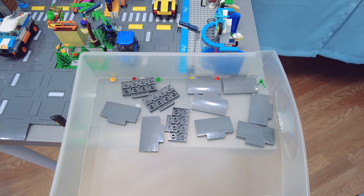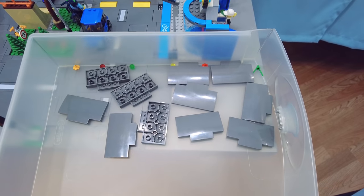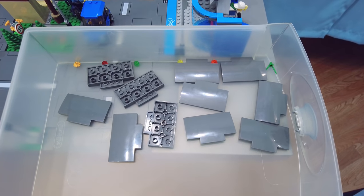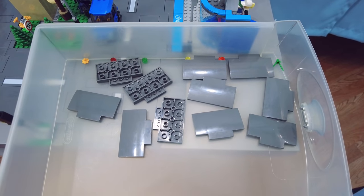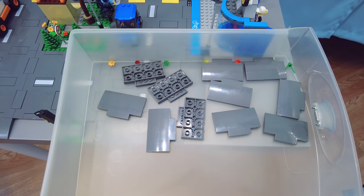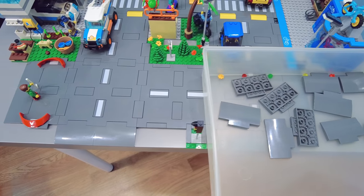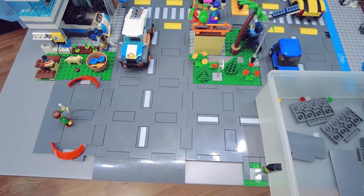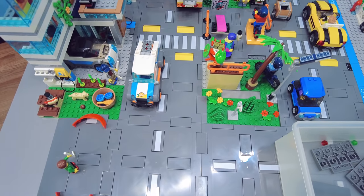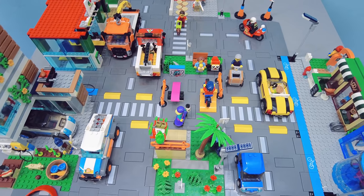I mentioned I would show you the extra leftover ramps — well here they are. There are 11 of them from this small layout. These are not cheap parts; they're pretty big. LEGO should not have included as many of these and should have instead included extra two-by-fours, one-by-fours, and especially options to go between the printed and unprinted versions for connections and for changing how the streets flow.